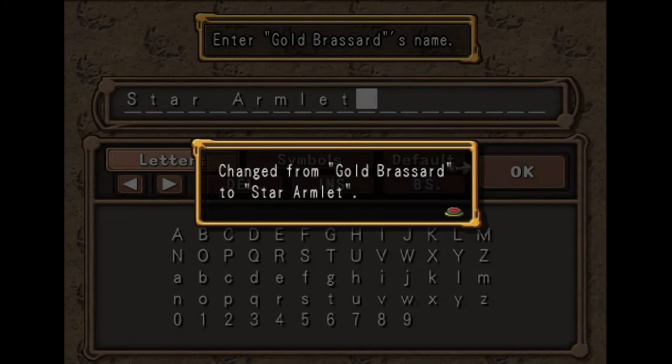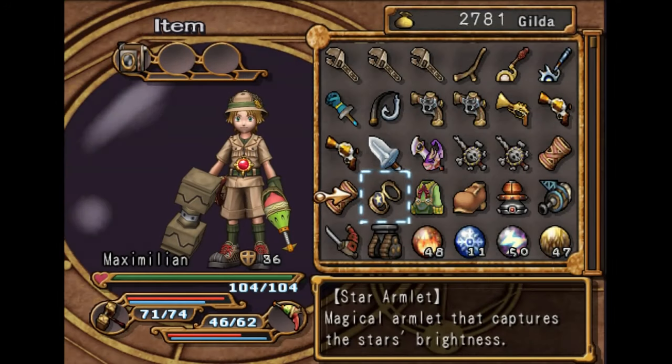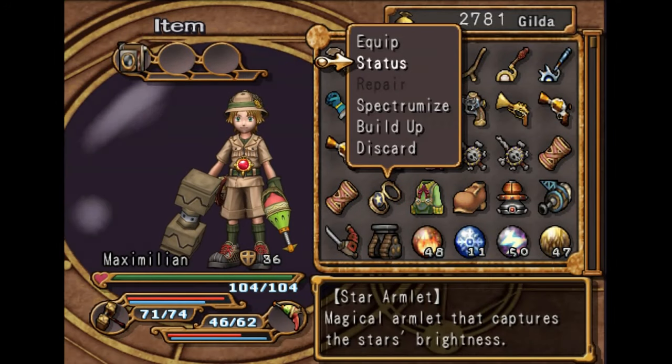And this will turn into the second strongest weapon in the game. Boom — Star Armlet, just like that.